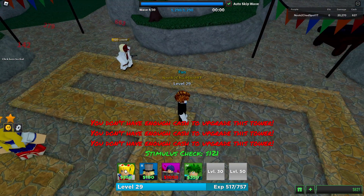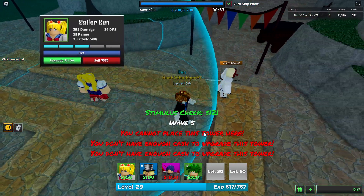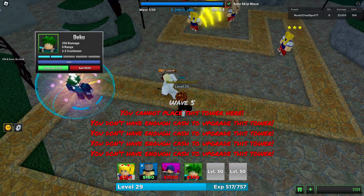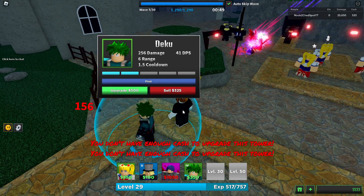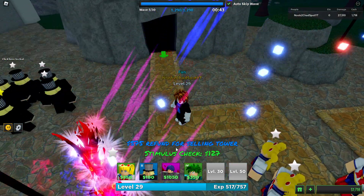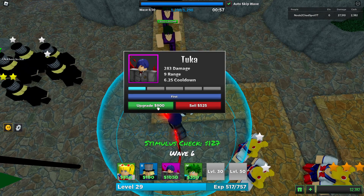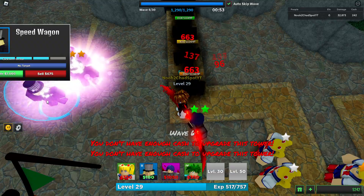We need to get an upgrade so we don't die — oh wow, we really need to step it up. Sailor Sun, we need you to step it up! We got it with Deku — that was way too close for comfort. But honestly, Tuca isn't looking too bad. We definitely need to get some upgrades though, because 283 damage is kind of mid.